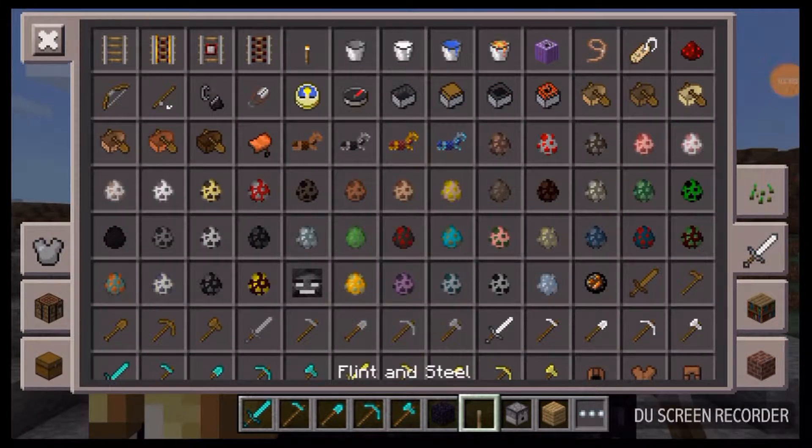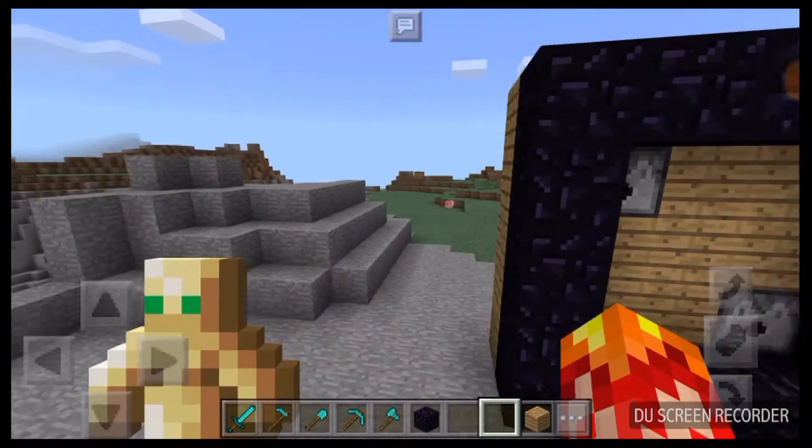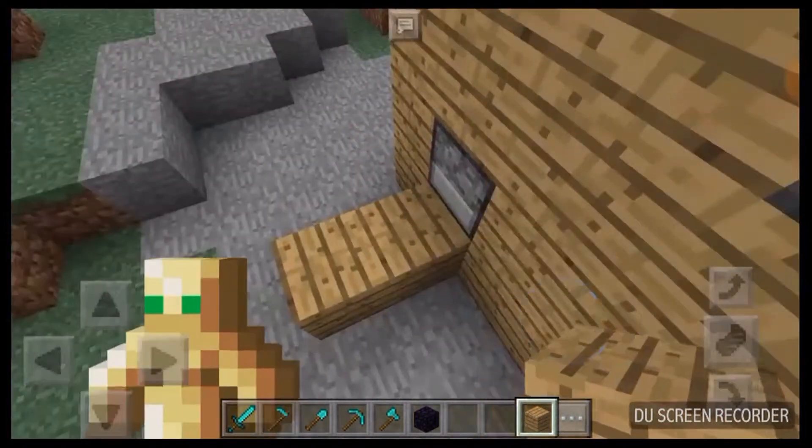Now all we need to add into the dispensers are flint and steel and a water bucket. The water bucket goes here and the flint and steel goes here. Now with the magic of redstone, I'll do just a little bit of programming.